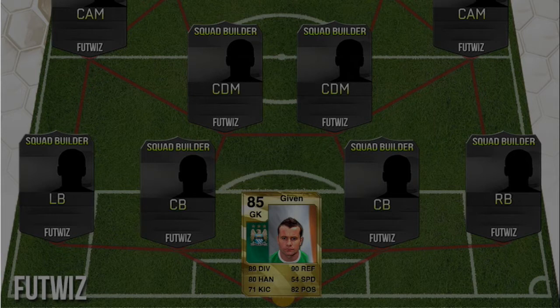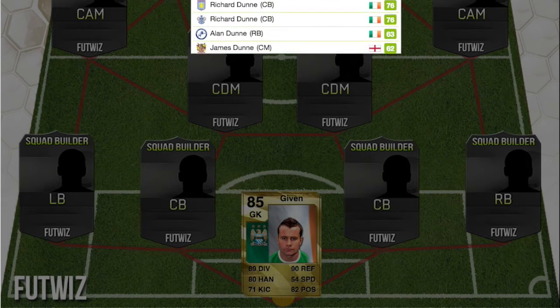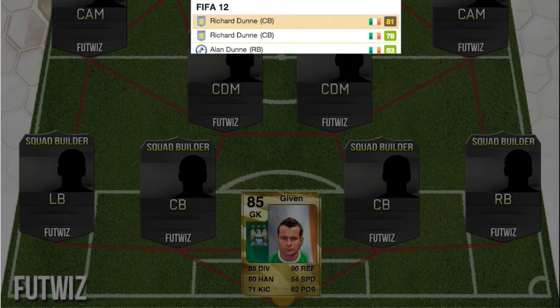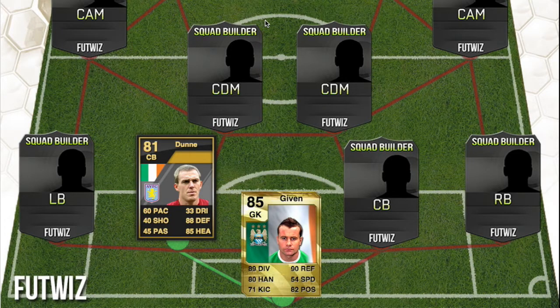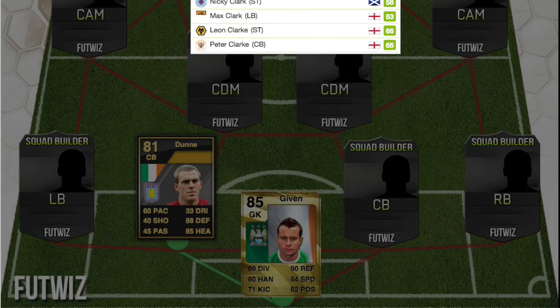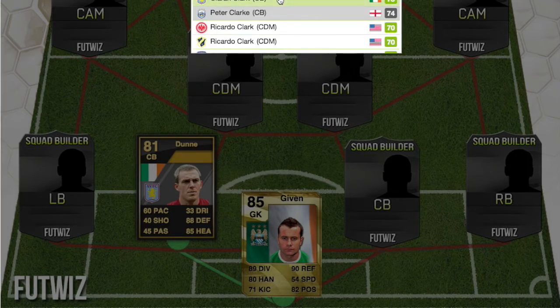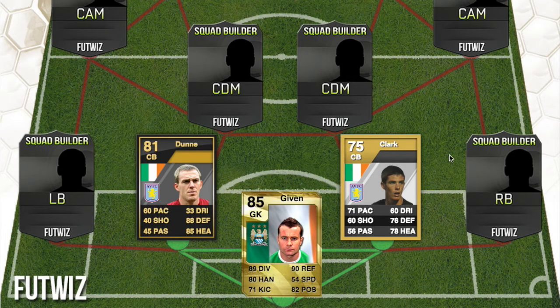At centre back we have Richard Dunn — he's now at QPR but he was at Aston Villa, and he had an 81-rated in-form in FIFA 12. He had 60 pace then, and now he has 23 pace, which makes him like the worst centre back ever. He's a silver now. Our other centre back is Clark, who plays at Aston Villa — a 75-rated non-rare card in FIFA 12.